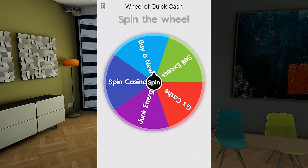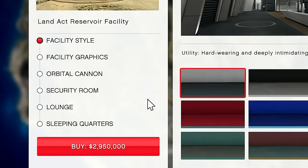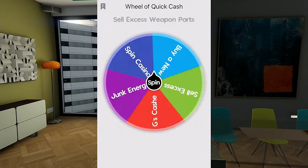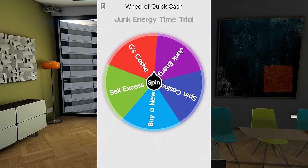Right now I'm on the wheel of quick cash. We are trying to buy the Land Act Reservoir facility, coming in at two million nine hundred and fifty thousand dollars. Currently I have eight hundred and sixty-four thousand dollars, so I need to make just over two million more dollars to purchase this facility.